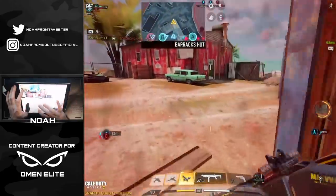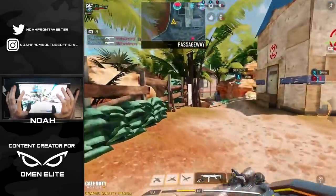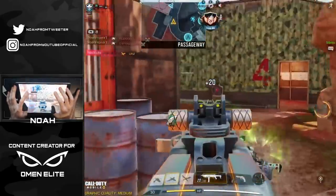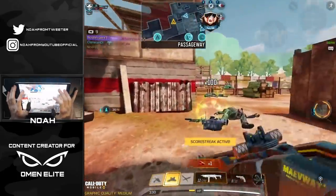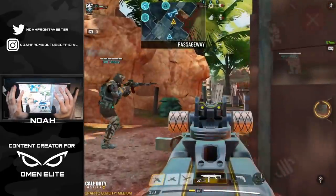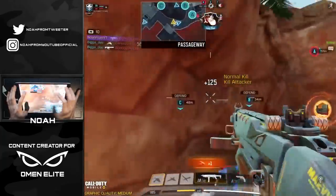I actually missed my aim-down-sights button. Go ahead and call in this UAV. Nice — stealth chopper. We got a lot of players spawning up over on me now though. I think they just shot it down — they did. It's all good though, gotta counter UAV. We'll go ahead and call that in. I think these opponents should be over here by A — yep, they're on the flag.